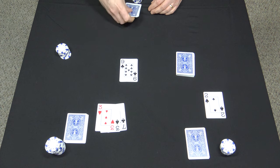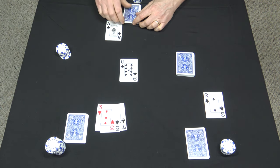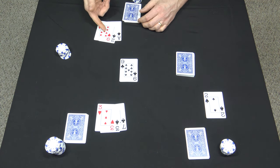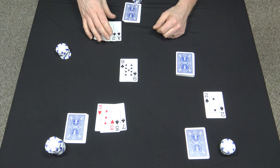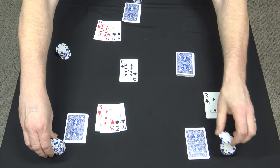Now the dealer needs to turn over enough cards to beat that pair of threes. He's got an ace, a deuce, and a nine — and nines are wild — so he's got a pair of aces showing. Aces beat the threes, so he doesn't have to turn over any more cards. It's his turn to bet. He bets a quarter and everybody calls.